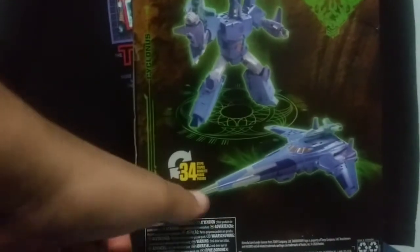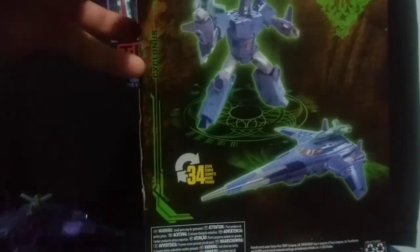The side just shows the regular Kingdom artwork with the majority of characters that we have seen in the storyline thus far. On the back, it shows images of his robot and jet alternate mode. He transforms in 34 steps. And that pretty much does it for the packaging.